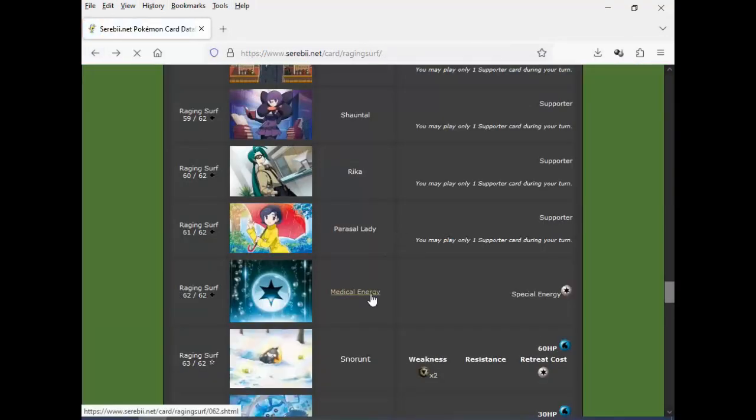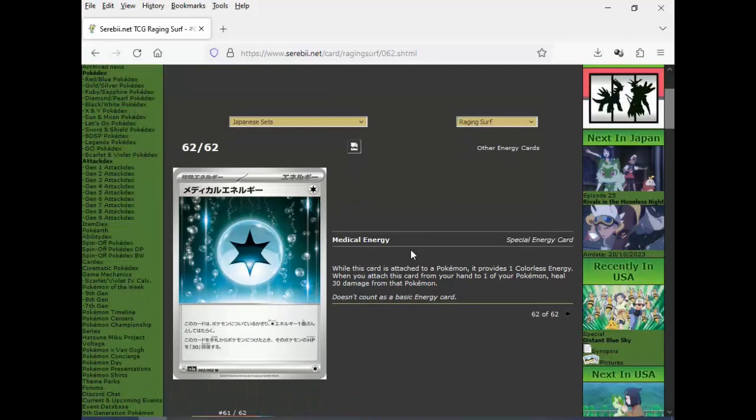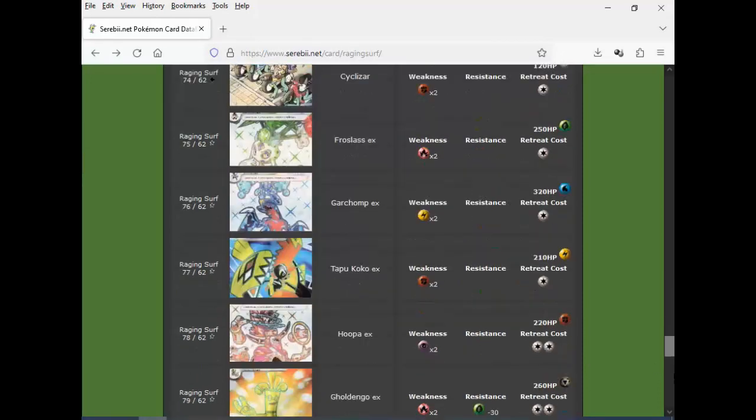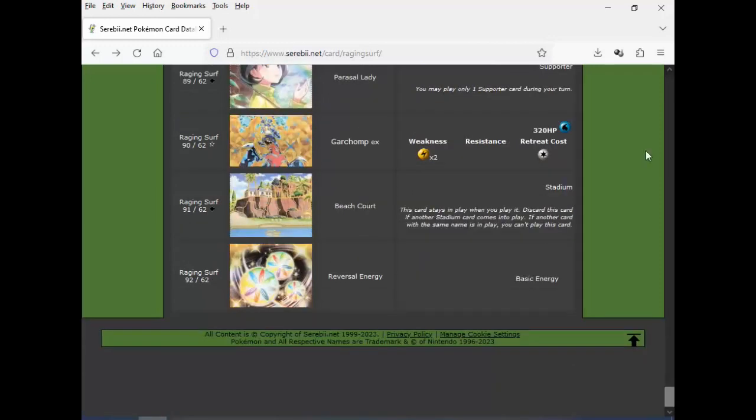Medical Energy — the last card here. Provides Colorless, and when you attach this card from your hand the Pokemon heals 30 damage. I think I've seen that before in a different healing card. And this is the Rage and Surf set.